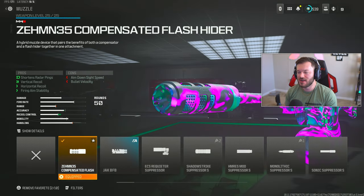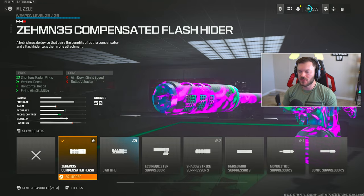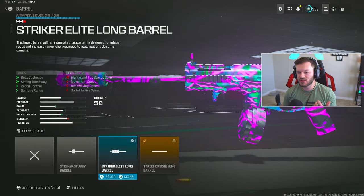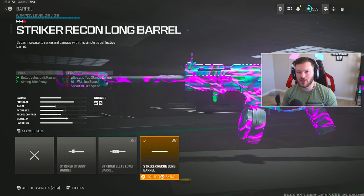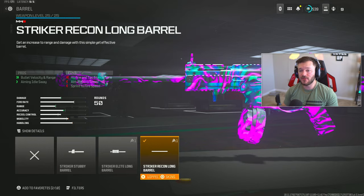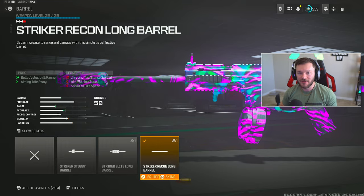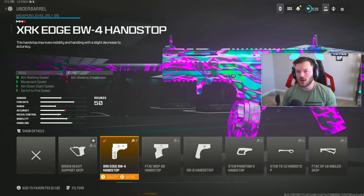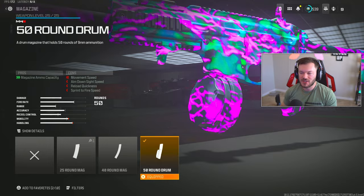Moving into one of my favorite high-mobility SMGs — the Striker 9. This is an absolute banger, kind of underrated right now. First attachment is the Zem 35 Compensated Flash Hider, same as the HRM9. Then we throw on the Striker Recon Long Barrel — no reason to run the Striker Elite Long since it slows you down in every capacity. Slight extra recoil is worth having more mobility on Rebirth. Then the XRK Edge BW-4 Hand Stop for pure mobility — no recoil benefits — followed by the standard 50-round drum mag.